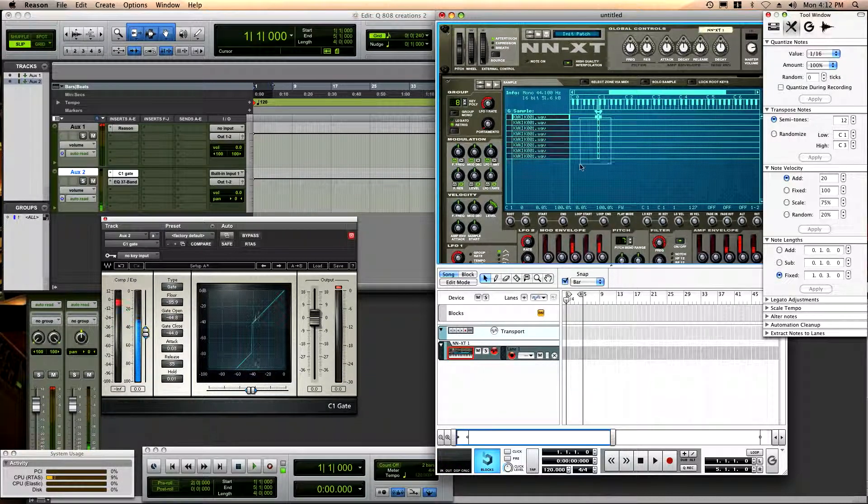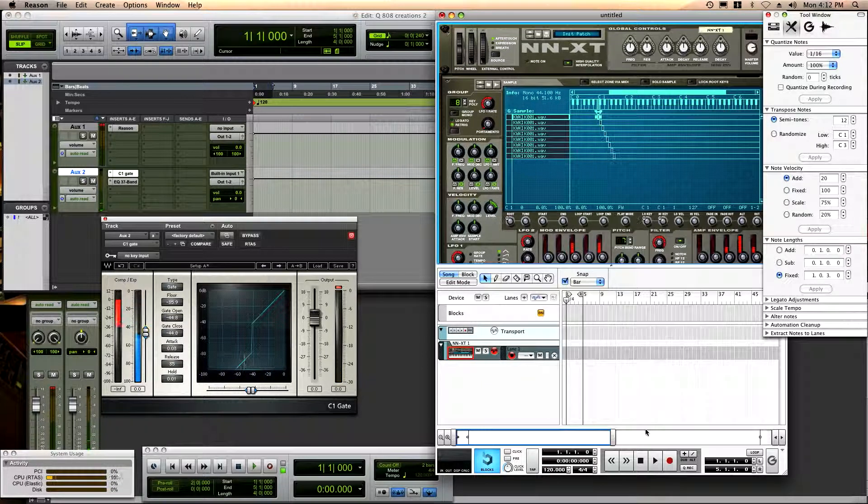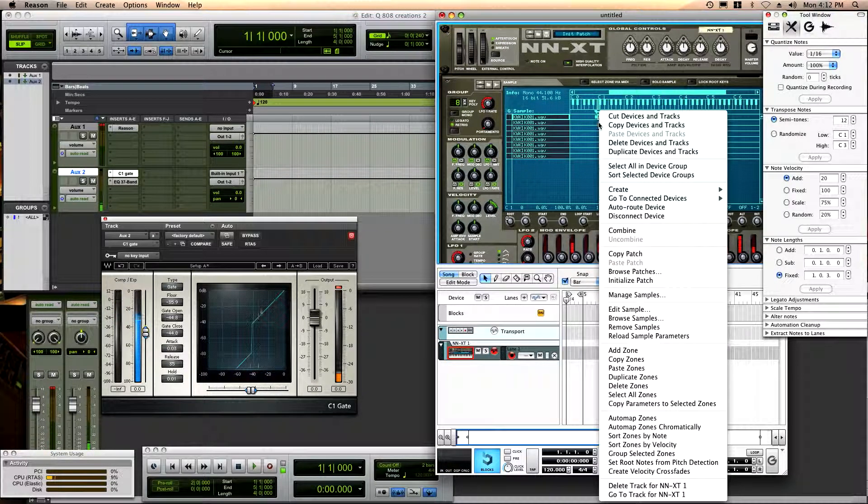All right, so then I highlight all eight, and — this is Reason by the way — I'm gonna say auto map zones automatically. Boom! So it gave me just: that key, that key, that key, that key, that key, that key, that key, that key. One, two, three, four, five, six, seven, eight.